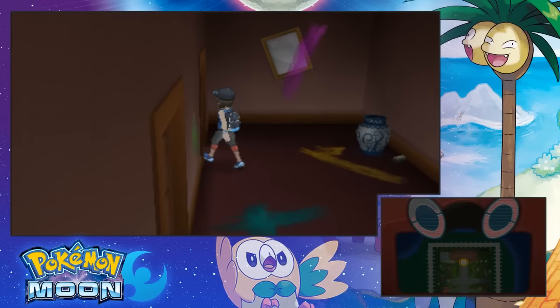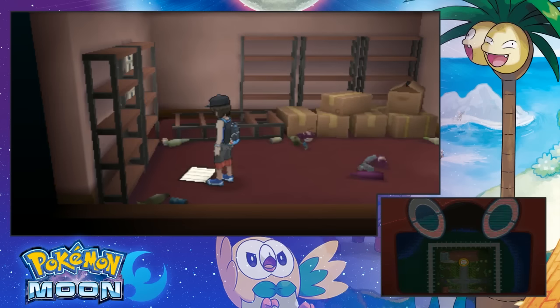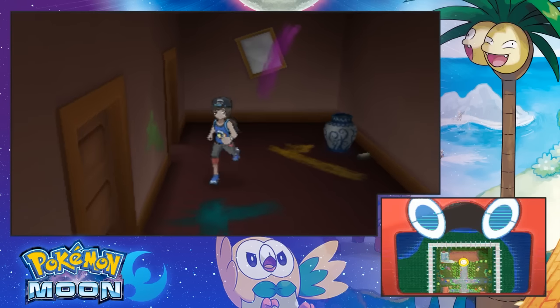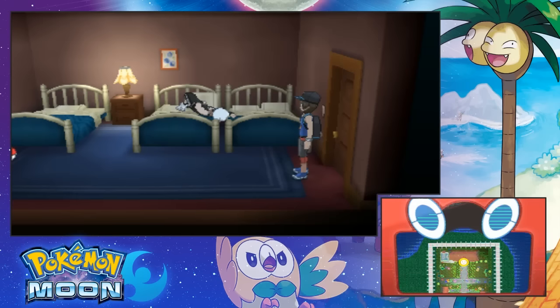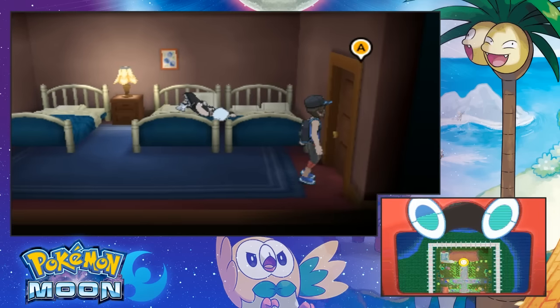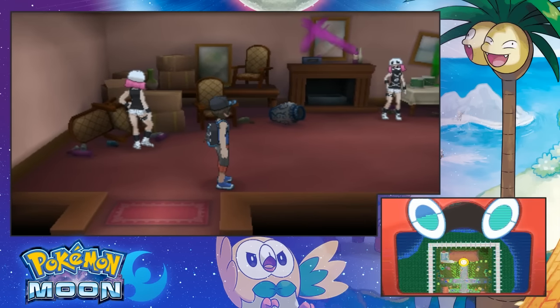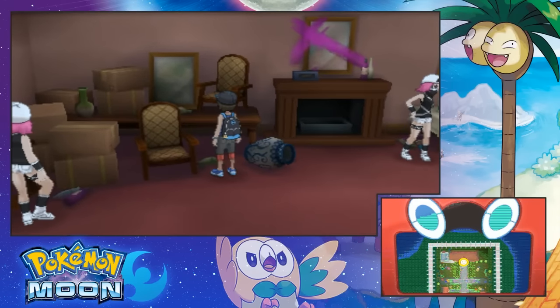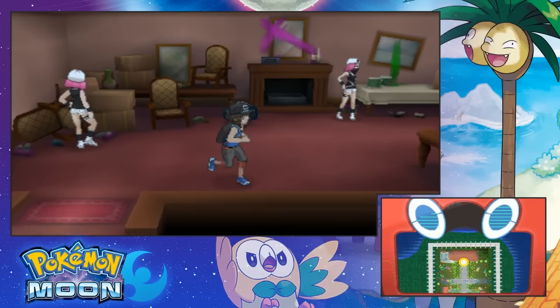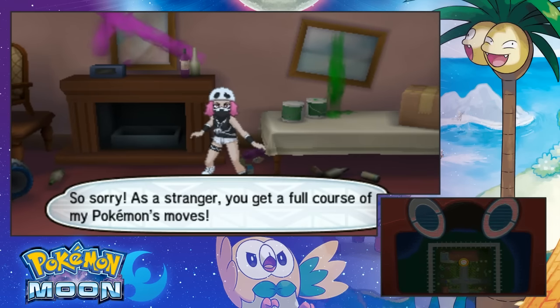Oh, we have entrances here. Neato. All right. I bet we're going to deal with a lot of Team Skull. This month's secret Team Skull password is Beat Up. I think I needed to learn that Beat Up. Let's not wake him up. Another door. So sorry stranger, you'll get the full curse of my Pokemon moves. Fine. Let me see him.